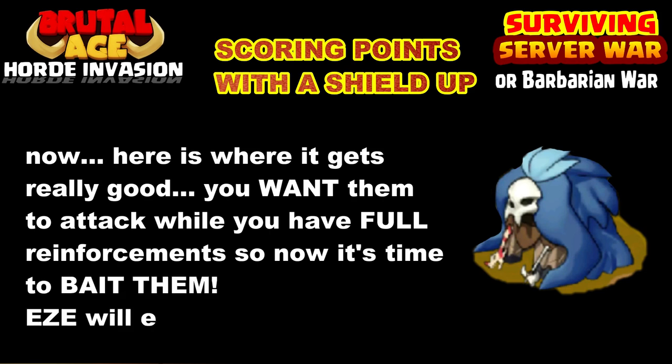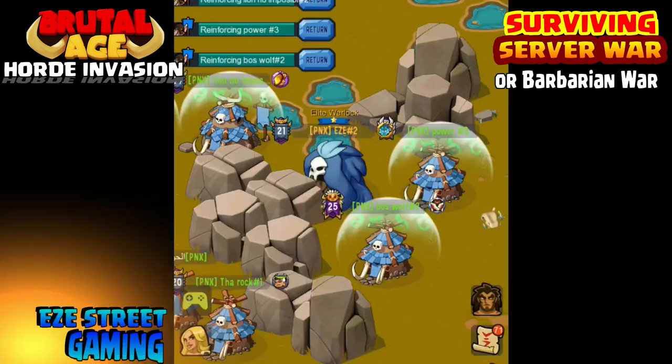If they do scout you and they're watching you, as soon as they scout you, you want the players around you to each send you one of each troop — it will look like a full march. They won't be able to tell how many troops you have coming to you, so it looks like you just got reinforced by everyone around you. That sets up some doubt in their mind. Next, you want to send to one of those shielded bases all the soldiers you have that are over your hospital capacity. So if you have a hundred thousand hospital capacity and two hundred thousand troops, send a hundred thousand into one of those shielded bases right away.